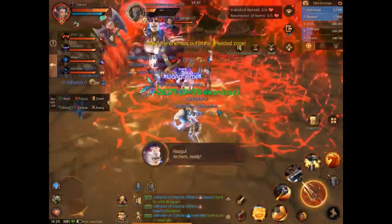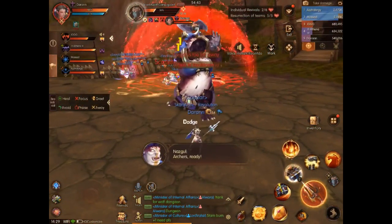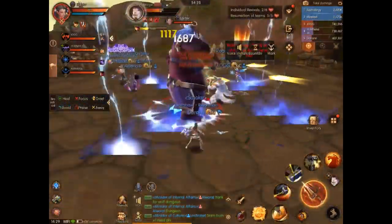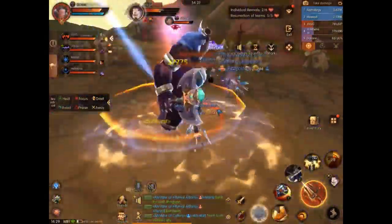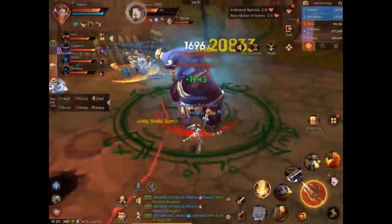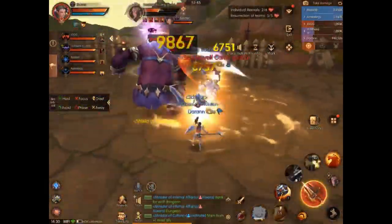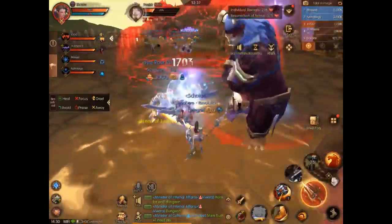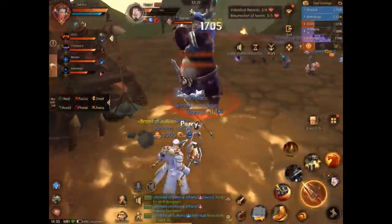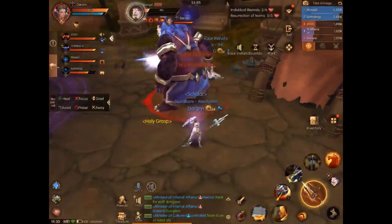Now this is the only thing that might be a little bit tricky. See this reddish circle that comes up? You want to pull everybody out of it because nobody's really receiving more than one damage when you're in there. Pull the minions and the boss out of there if possible, otherwise it goes away in just a second. Avoid the AoE damage areas — it's actually a fairly easy boss fight.